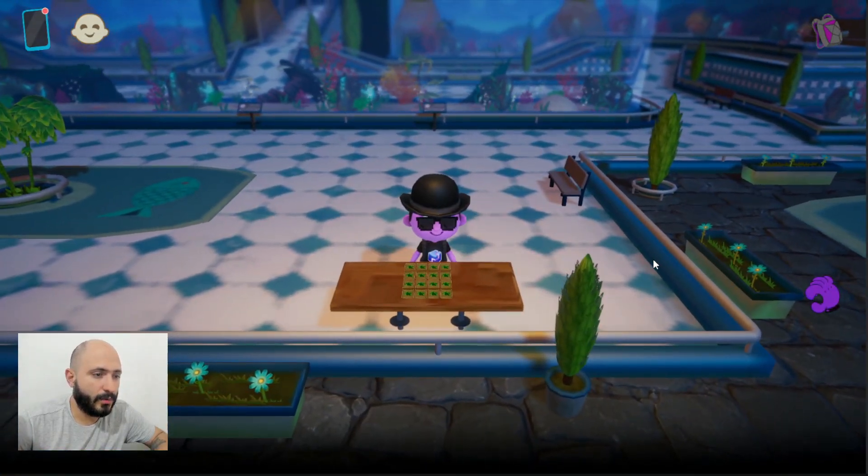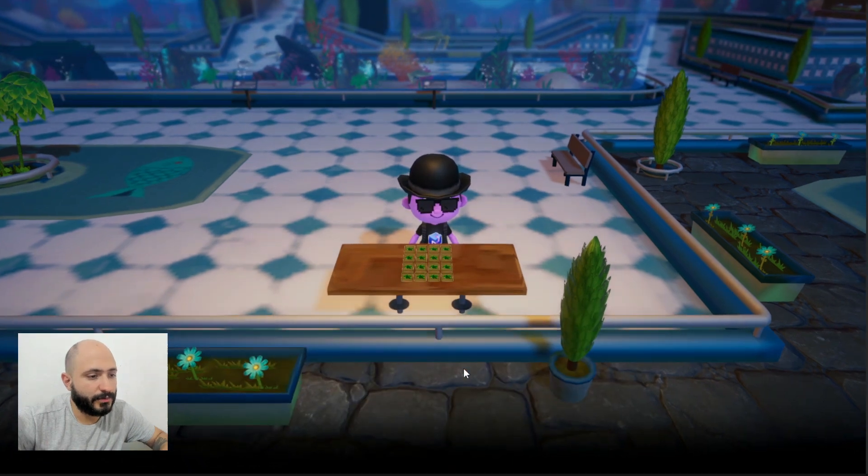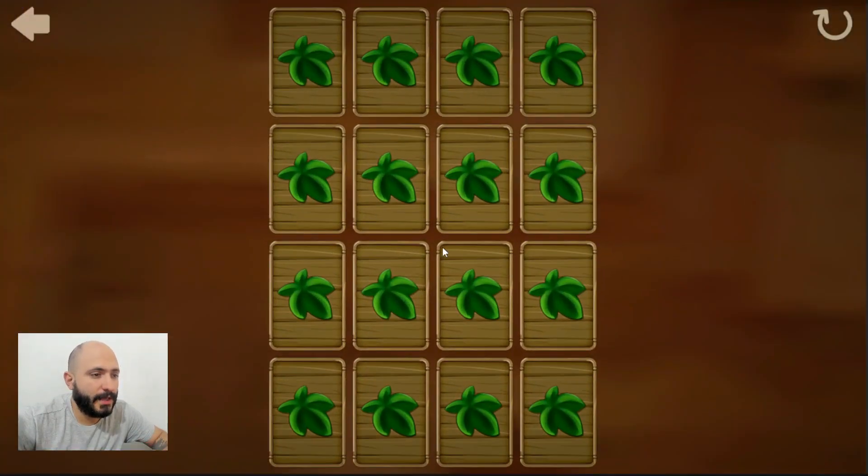We only need to walk all the way to the right until we find this table, and once we're here we're going to interact with the table and start playing this game matching the cards.